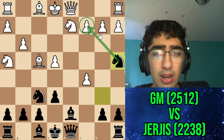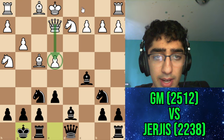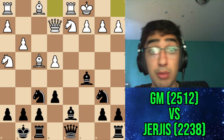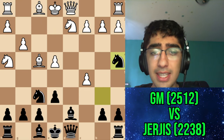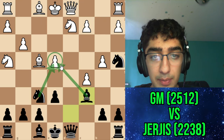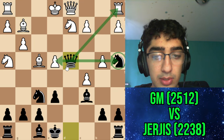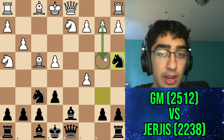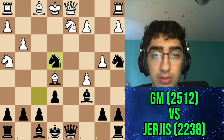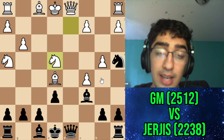Instead I went Na4, spoiling things. They went Nc4 with the idea to not allow castling queenside. I was worried that if I take with the bishop, he can go Qe2 defending the pawn, and after I castle he can castle queenside — I didn't see any attack for myself and thought I saw some ghosts. I was expecting b4, planning Bc6 attacking the pawn, then Qd4 as a nice fork. Apparently b4 is the best move though, because after Bc6 he can go Be5 — and he has Bb5, which I did not see.